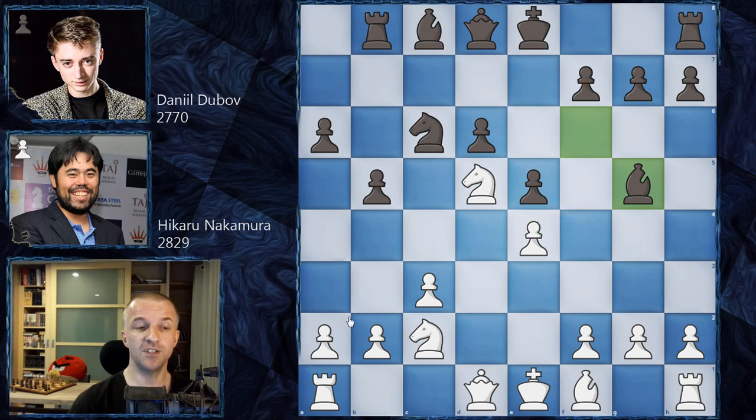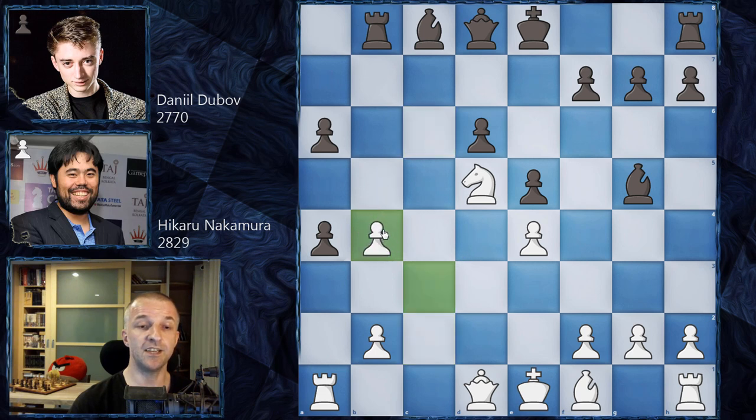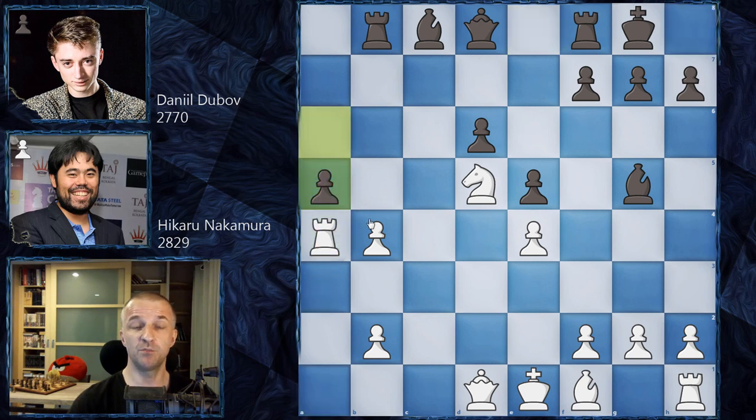Hikaru plays a4 as a queenside counterattack — still theory. B takes on a4, knight c to b4, and now black's pawn is under attack. The main line here is to castle, and after rook a4, play a5 — pretty sneaky — because if the pawn is taken, the rook can take the pawn on b2 with the king still in the center, which can be very dangerous for white.